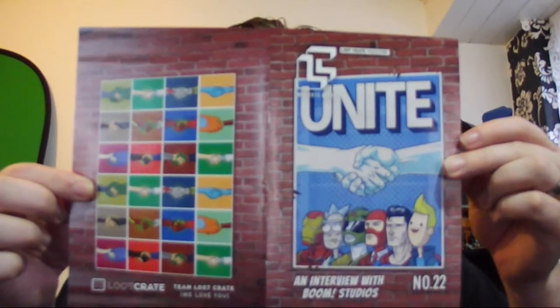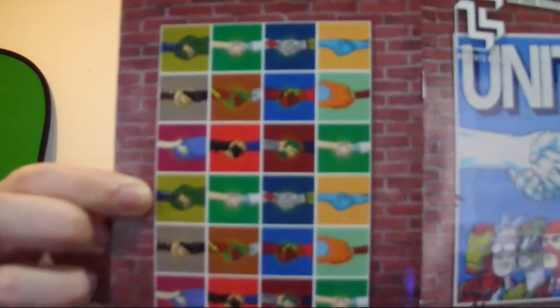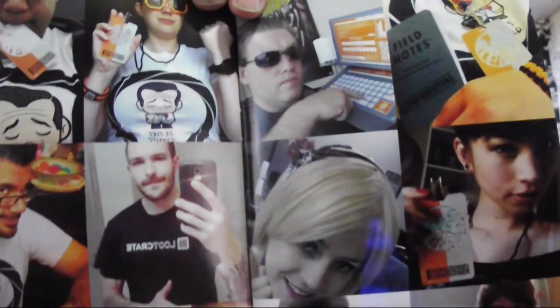So this theme is Unite. As always there is the cover. There are lots of different hand checks and things on the back. There are all our photos from previous crates, and the greatest comic teams of all time. Ten years of Boom Studios. The May Mega Crate — worth $2,000. My god.